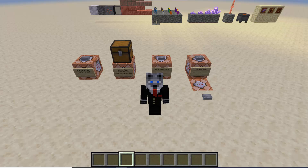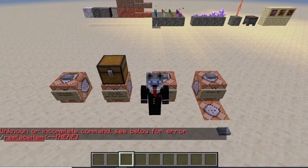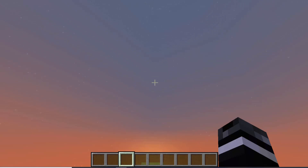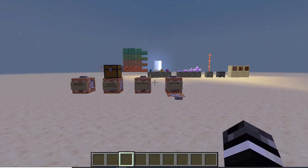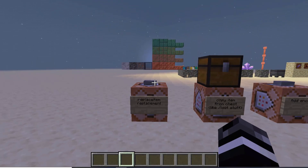They basically got rid of the slash replace item command and added a new slash item command, which is basically replace item but beefier — kind of like how the attribute command came in. There's a lot more you can do; the combinations are limitless, so it's way better than replace item.